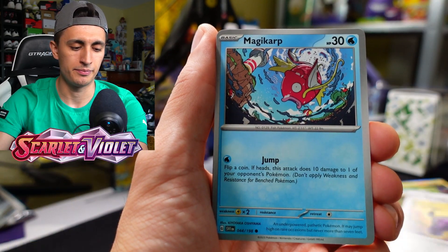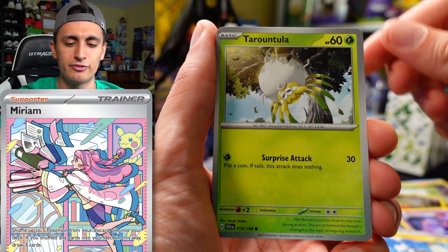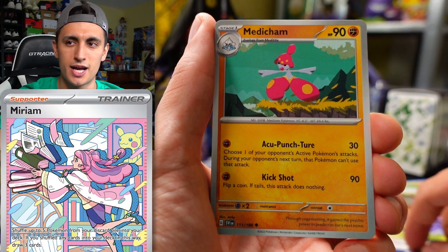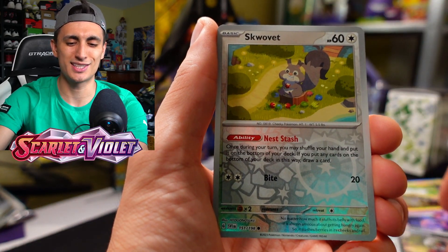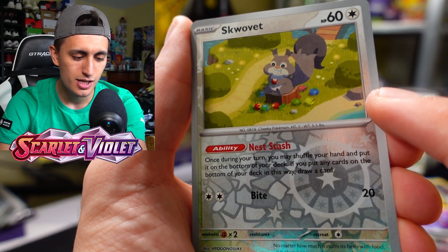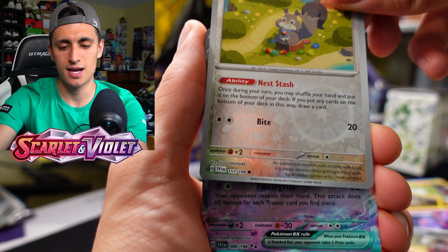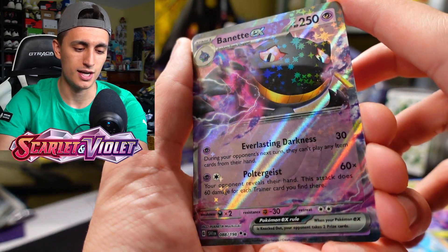We pulled the Miriam — actually pulled two Miriams. I pulled one for myself and also pulled a Miriam for a subscriber's mom at the pre-release tournament, which I haven't uploaded the vlog from yet — sorry, soon. From the next pack we got Finizen, Squawkabilly, and a Baxcalibur EX — EX pull right there!